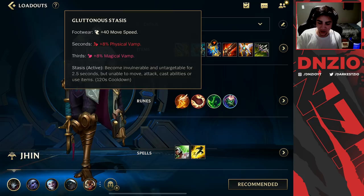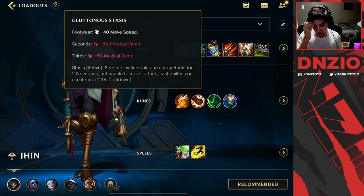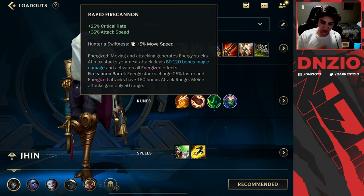Next up, you either want to get Stasis or QSS. It really depends on the type of game you're in — whether you're against a lot of taunts, charms, stuns, or you're against a Zed, Vi, or Camille — then you're going to want to rock the Stasis.